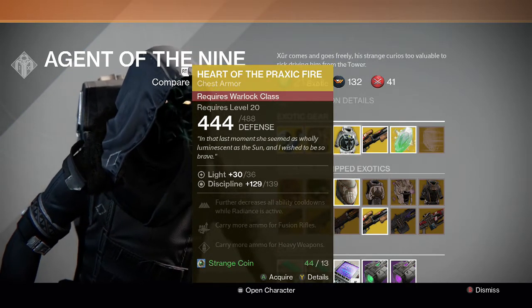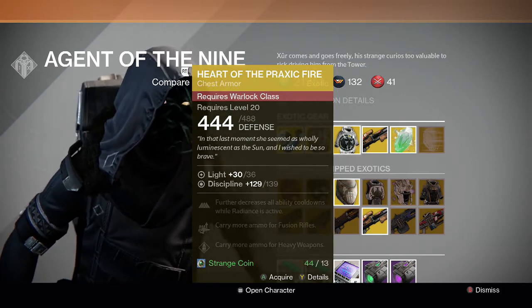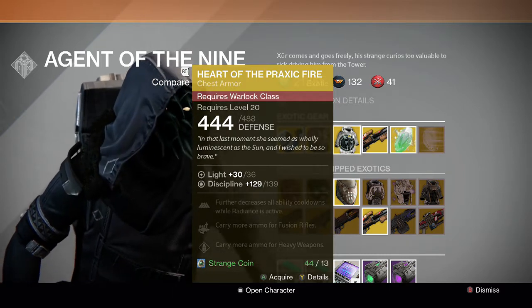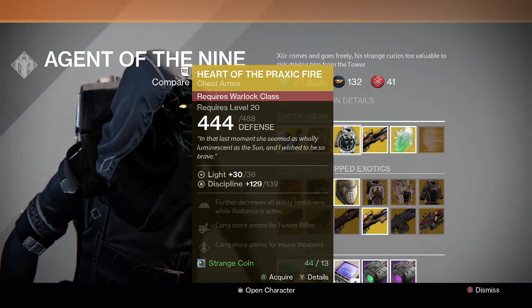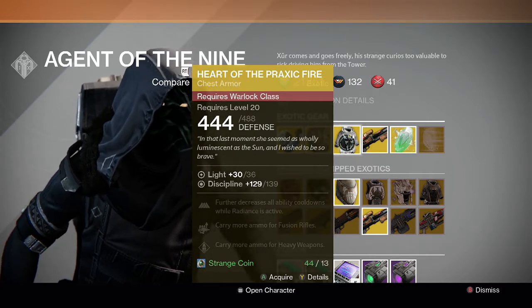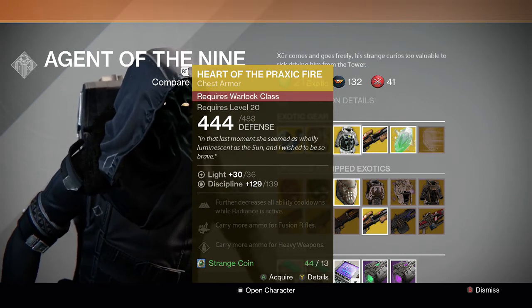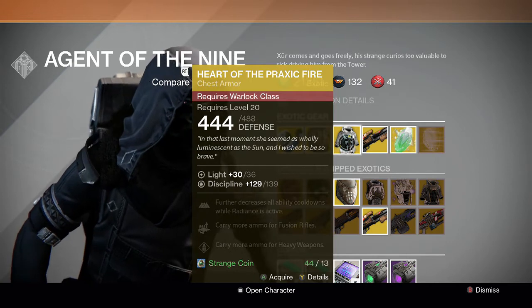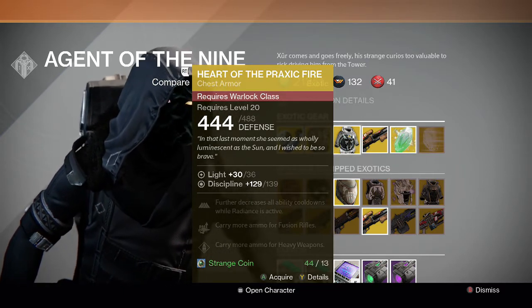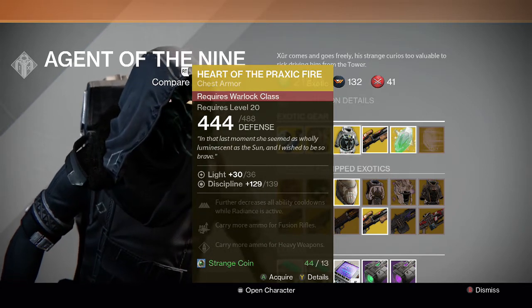For the Warlock we have the Heart of Praxic Fire. He finally brought it — week 25 — it took him long enough, but now everyone has access to this chest piece. Its perks are: further decreases all ability cooldowns while Radiance is active, carry more ammo for fusion rifles and heavy weapons. I actually got lucky and got a Praxic Fire a long time ago from a legendary engram — one of my first — and I didn't even realize how lucky I was. After using it over the past few weeks I can say it's amazing. I recommend it 100%. If you have a Warlock, go ahead and buy it. Even if you don't, go ahead and buy it — this thing is amazing.